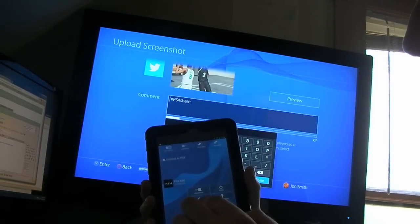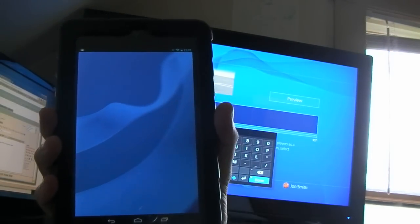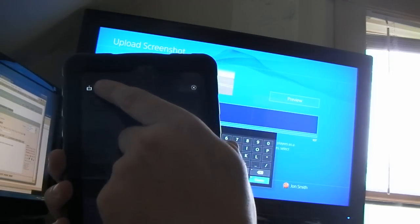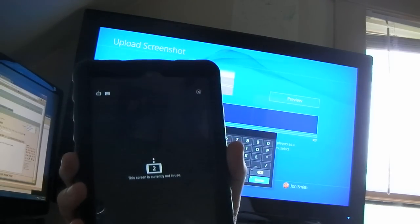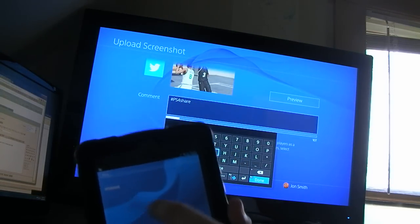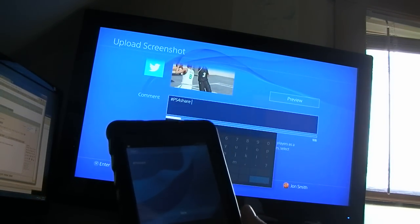If you go to second screen, and then up here at the top, hit keyboard. And then as you can see it has the PS4 share up there, and it just makes things easier.